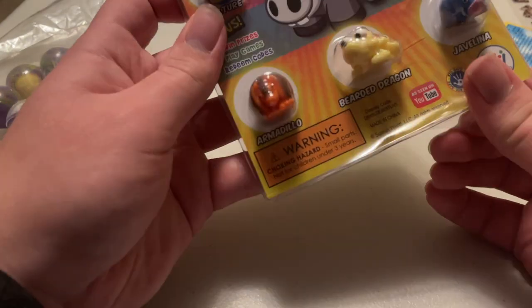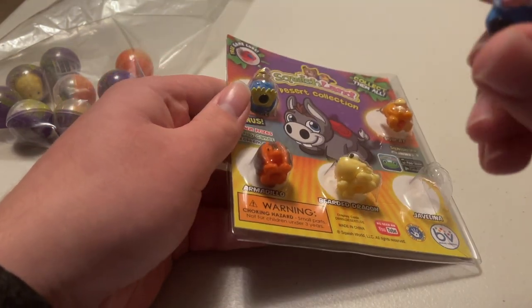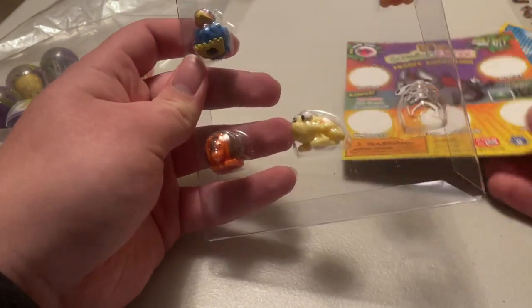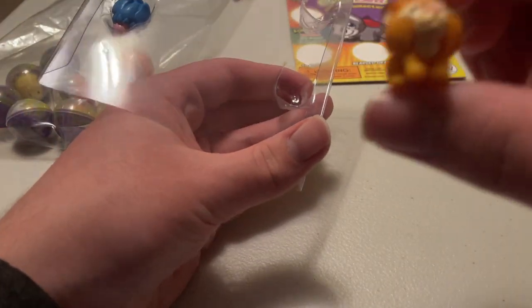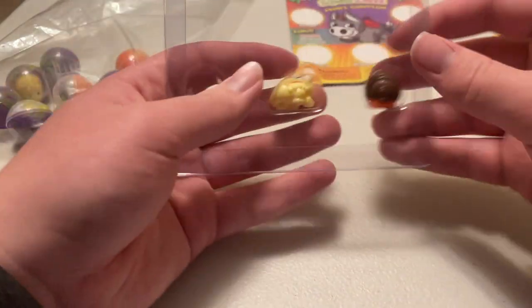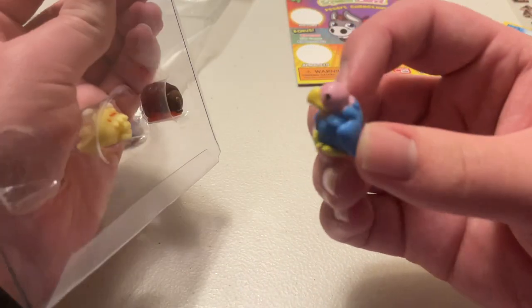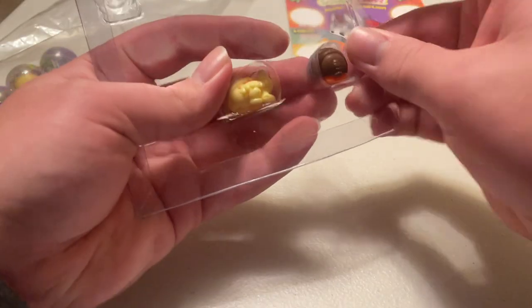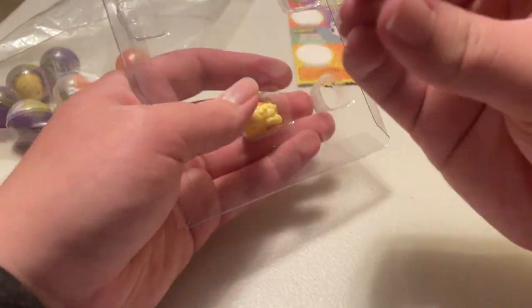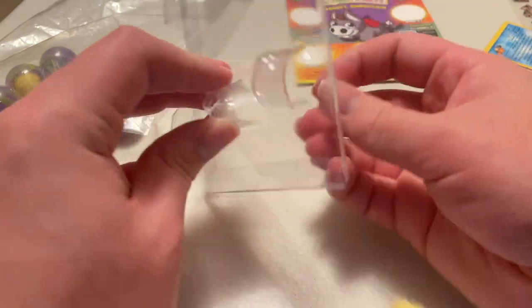So let's open this and see what the guys look like in hand. We got this guy, the javelina. We got the bobcat, which is very stuck in there. Here we go. Okay, let's turn the brightness up a little bit. There we go. We got a vulture right here — these are really packed in. I think these are for putting them on the front of a quarter machine. We got the armadillo right here, and then we got the bearded dragon as the final one that's not in a pack.